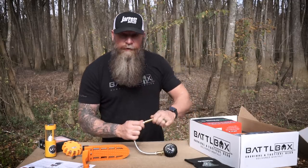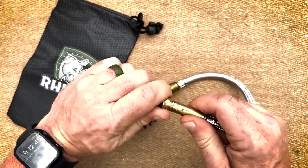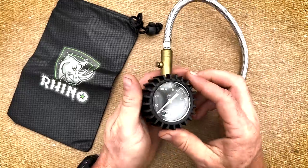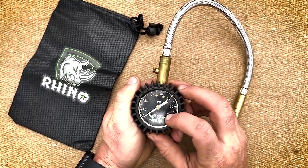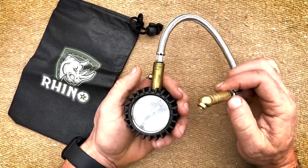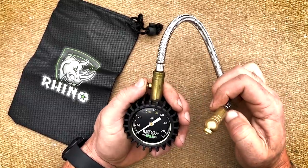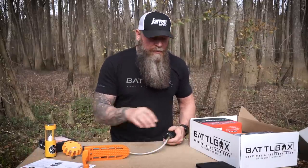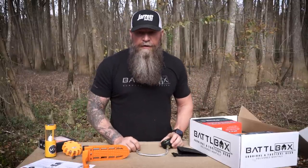It's got a rubber exterior so if you drop it on the ground it won't damage it. Here we've got the button for the deflator valve. When going into sandy situations or off-road situations, you need to have proper tire inflation. It gives you better traction and better surface area depending on the terrain. You need to be able to deflate your tire properly. Normally I'd take the tip of my knife and push the valve down to let air out, then use a little dinky tire gauge to check it.